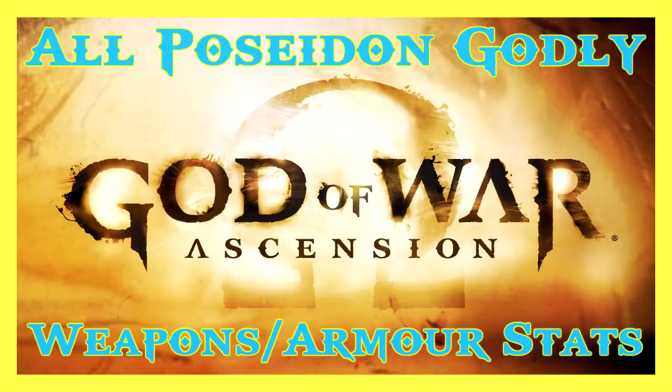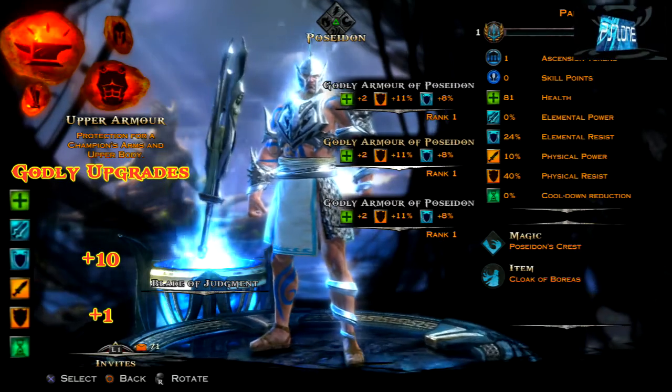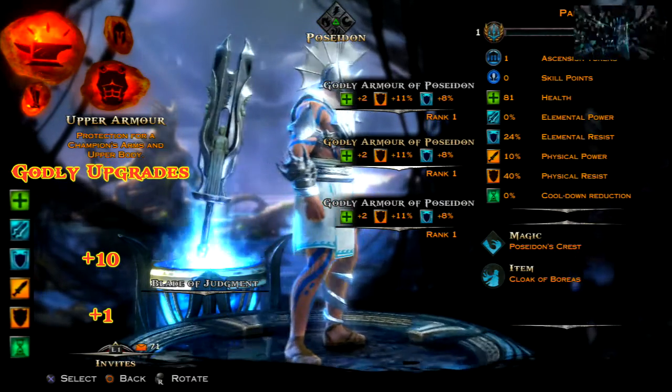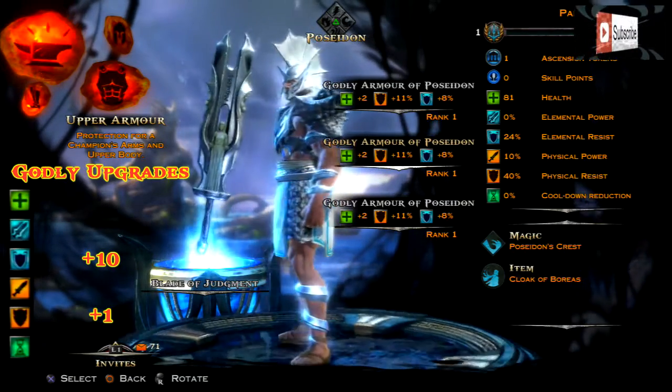All right guys, it's Mike here and in this video I'm going to be showing you all of the stats for Poseidon's godly weapons and armor, so you're going to be able to see all the secret upgrades that you can get. First up we're going to look at the godly armor of Poseidon, which was obviously the battle armor for Poseidon beforehand. In this you gain plus 10 for elemental resistance and you also gain one for defense, so it's quite a big upgrade there.